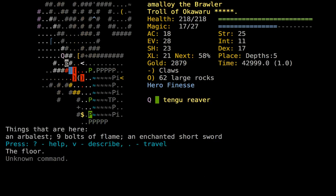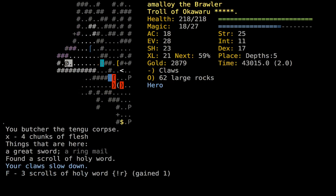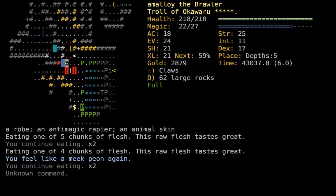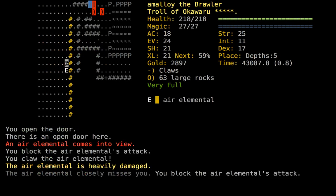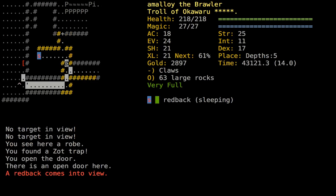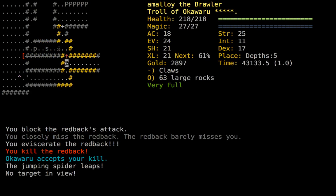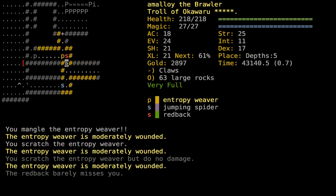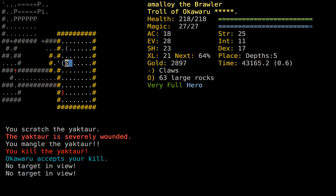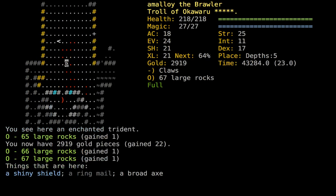I'll just unexclude this. I have my buffs up, I'm gonna march on in and murder stuff while I can. The buffs are cooling off, so I'll come down here and chow down on spriggans. Depths 5 is going fine. There was that tough spot where like two or three spriggans were a big problem for reasons unknown.